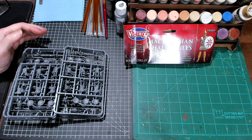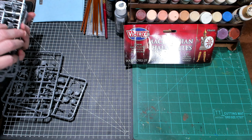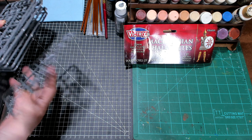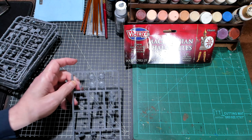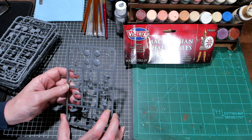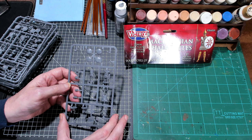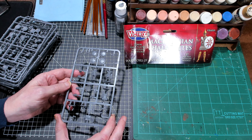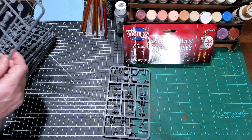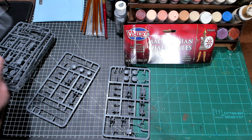We got the sprues out. There's a lot of half sprues — this is a half sprue. This looks like it's going to be a command sprue because I see a musician and a standard bearer right there. A couple of these heads look like Hypaspist fits. This looks like it might be the same command sprue that I got with the Hypaspist sprues — it looks almost identical. And this sprue is just called the Macedonian Phalanx.